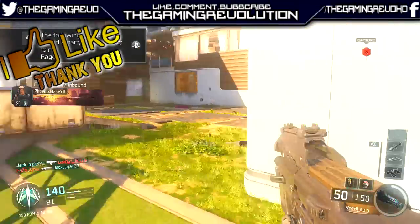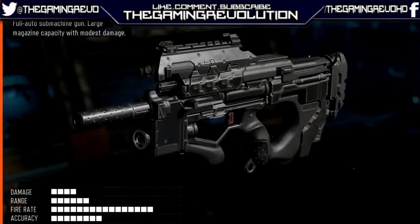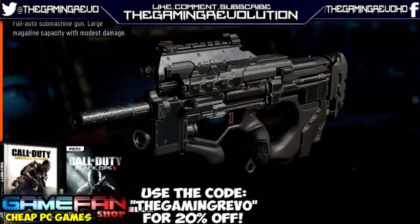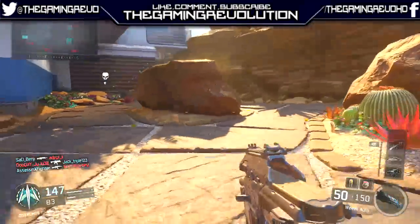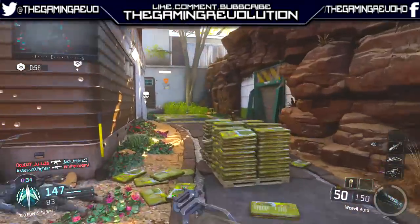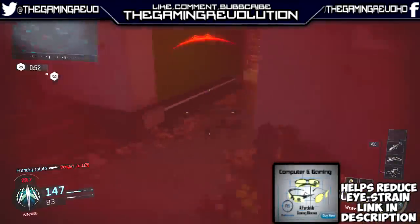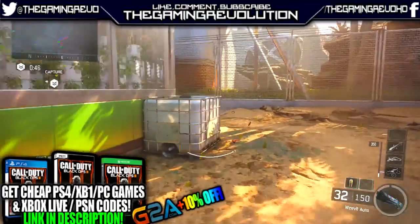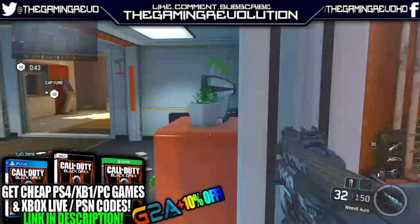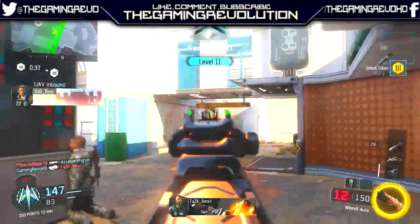Without further ado, let's get into the Best Class Setup. On the screen now you can see the stats for the Weevil. It's a fully automatic submachine gun with a large magazine capacity and modest damage. At the moment it has 3 damage, 7 range, 16 fire rate, and 8 for accuracy. Overall this gun is really good at close range gunfights because of that extremely fast fire rate, however it does have quite low damage and quite low range.